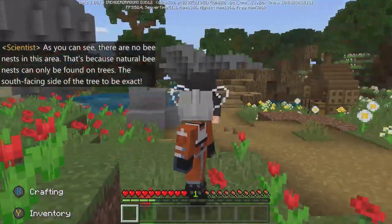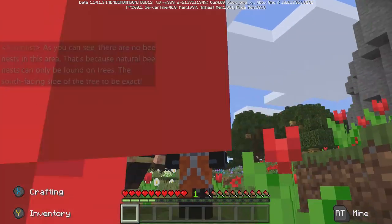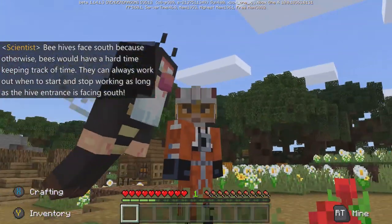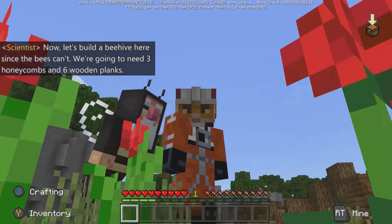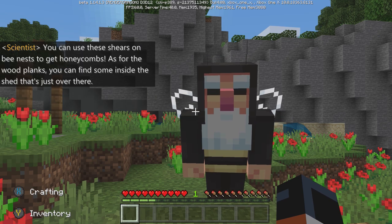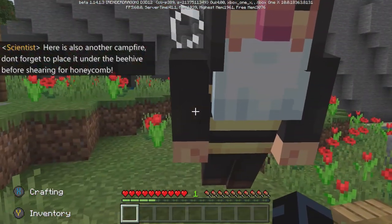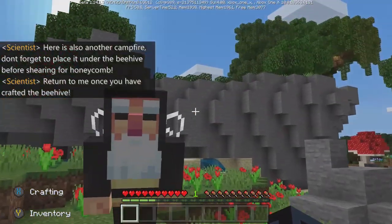As you can see, there are no bee nests in this area. That's because natural bee nests can only be found on trees — the south-facing side of the tree to be exact. Beehives face south because otherwise bees would have a hard time keeping track of time. They can always work out when to start and stop working as long as the hive entrance is facing south. Now let's build a beehive here. We're going to need three honeycombs and six wooden planks. You can use these shears on bee nests to get honeycombs. As for the wood planks, you can find some inside the shed just over there. Here is also another campfire — don't forget to place it under the beehive before shearing for honeycomb. Return to me once you have crafted the beehive.